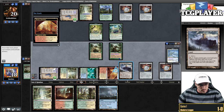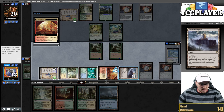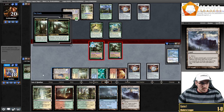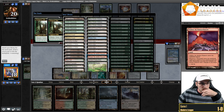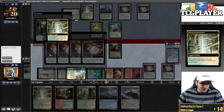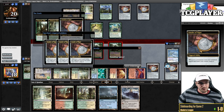Turn two Growth Chamber. Not playing around anything in game one, just going to attack. We have Vesuva in play but it's not a big deal because we have double Titan getting more triggers. Then Shalai + double strike — boom, 32 damage. Got them.